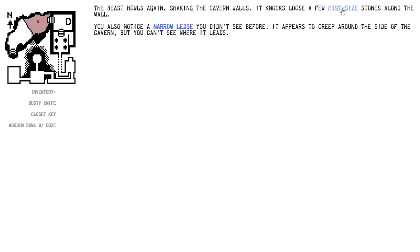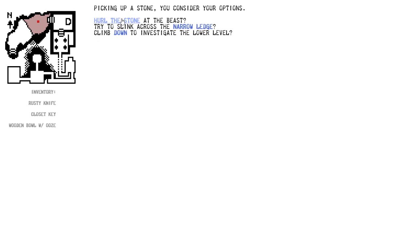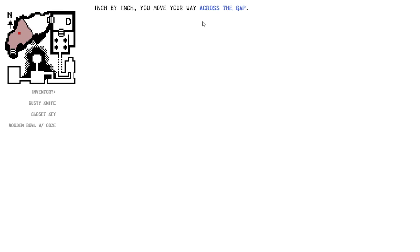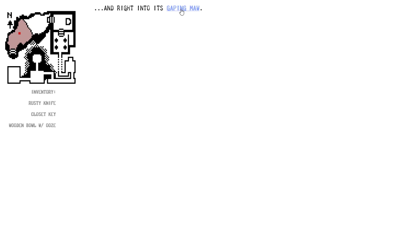So we're back where we left off. Climbing down inevitably leads to dying, and there's nothing you can do about it. If I hurl at the beast, I feel like I'm going to get obliterated, so I think I need to try to sneak past on the narrow ledge. The ledge is barely wide enough to get a footing on, but you manage to creep out into the upper cavern as you grip the wall tightly. Inch by inch, you move your way across the gap. When you finally risk a glance at the ground below, you realize you're right above the worm beast — which is when the fragile ledge crumbles beneath your feet, sending you flailing downwards right into its gaping maw.